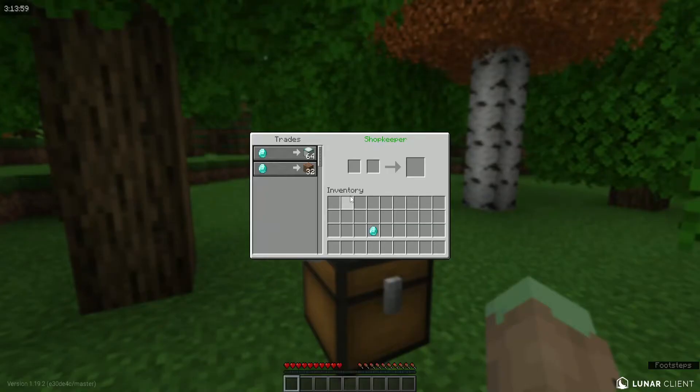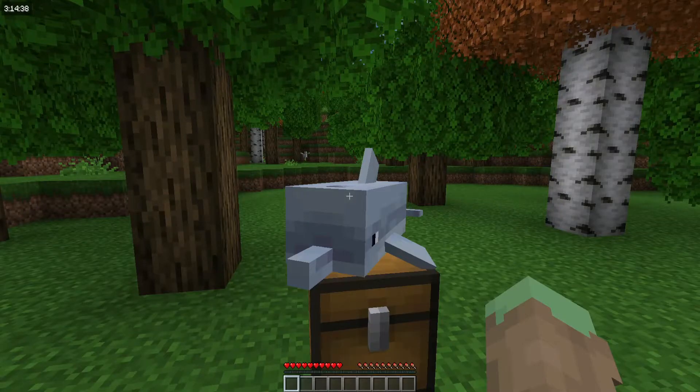Let's see if it works. When using the shop, you right-click on the shopkeeper, put in your buy item, and click what you want to buy. Normally you would be able to trade, but because this is my own shop I can't trade with it.